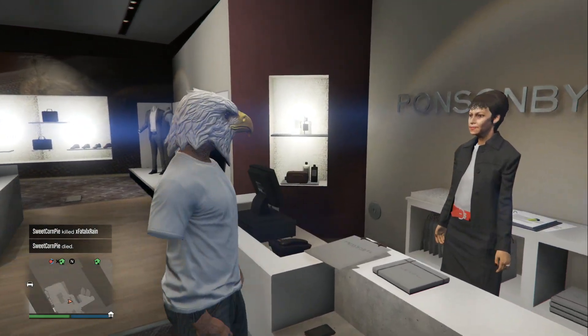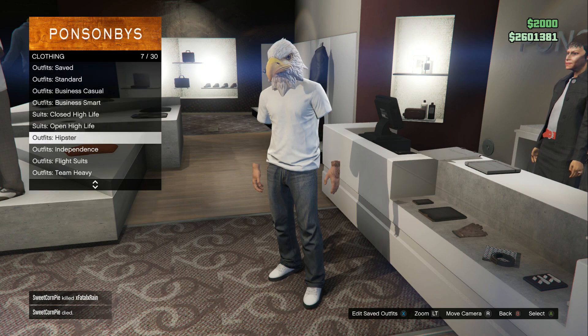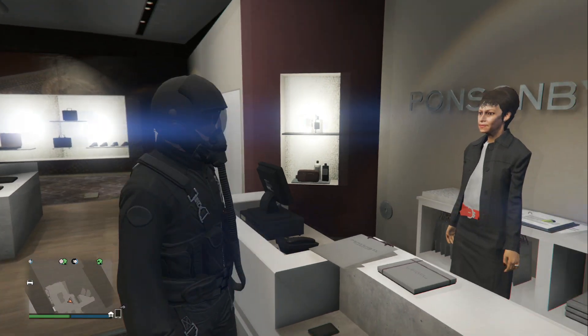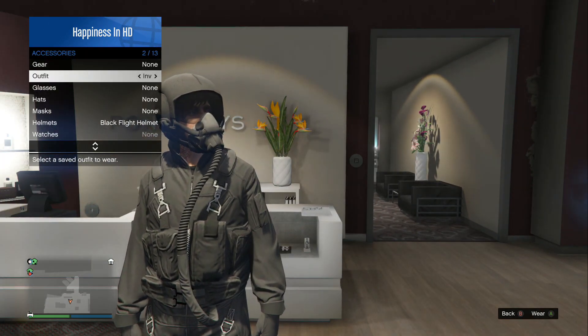Step one: bring yourself to any clothing store within GTA 5 Online. Once you're here, go to the front counter, go to Outfits, click on Flight Suits, and pick any one of the outfits — either the black one or the green one. Once you equip one of these flight suits, back out completely.